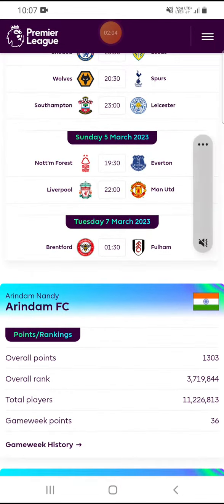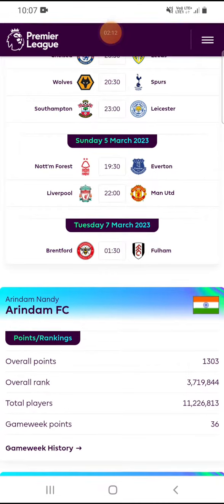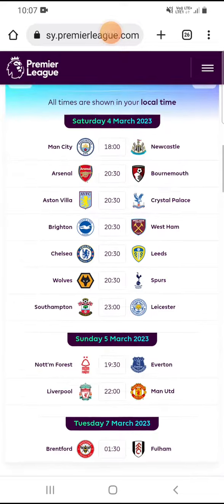The last match is Brentford versus Fulham — you can have Brentford's Toney and from Fulham, Mitrovic, for this game week. For captain selection, you can go with Manchester United's Bruno Fernandez, Arsenal's Saka, or Manchester City's Haaland. If you have any questions, ask in the comment section, and if you like the video, please like, share, and subscribe. Thanks for watching.